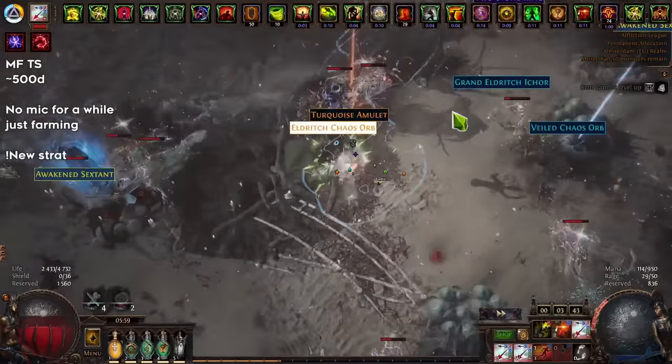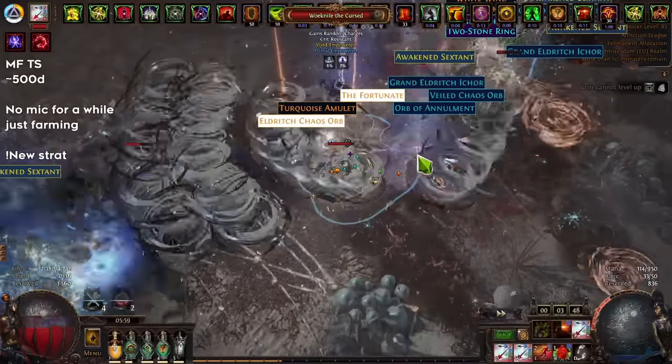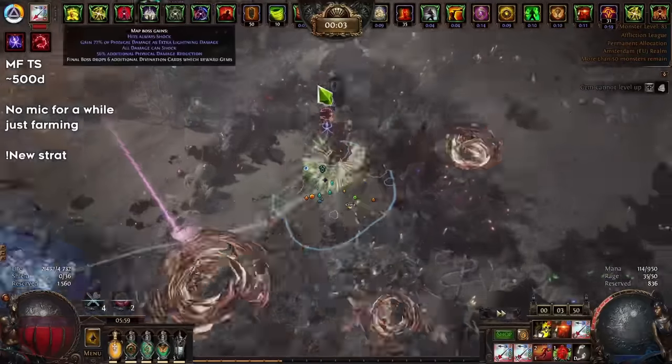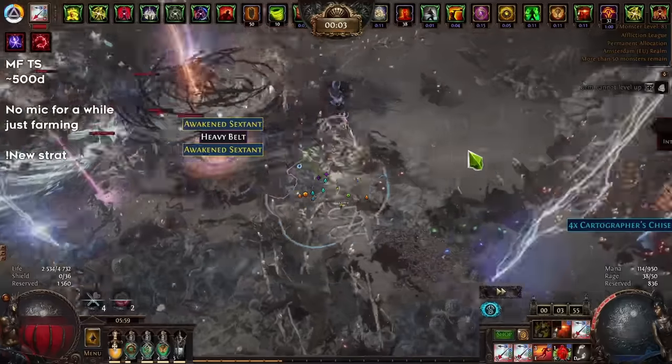Even if you get a medium amount of wisps, you want to make sure your strategy is still consistent enough — because you have enough monsters to scale the wisps so that even if you don't get a crazy amount of wisps, you still have a good map. This strategy accomplishes that. We are not running all those expensive things but we are still getting the benefit of having most of those mechanics in our maps.